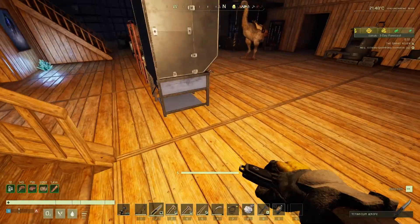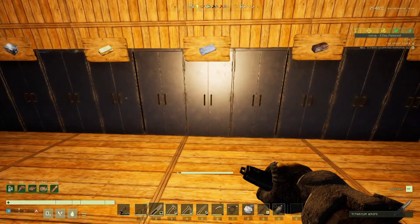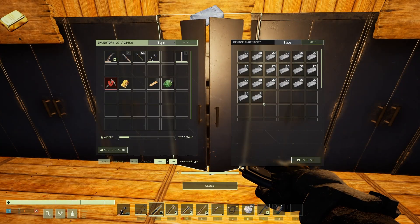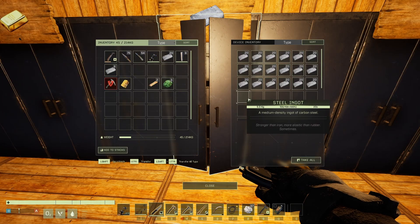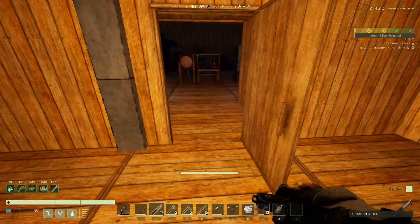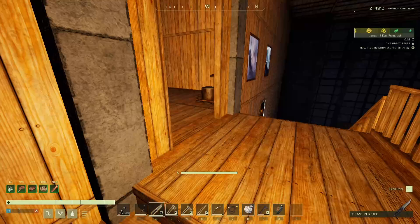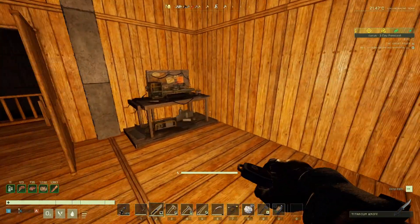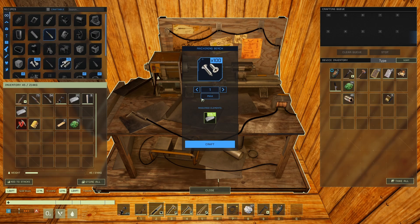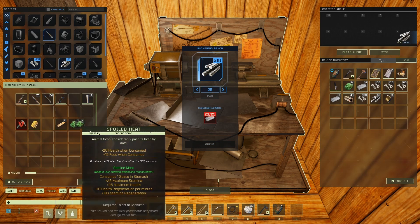I need to get these going, so I need some screws. I'm going to come up here — have I actually got any screws? No I haven't. I'm going to need some rebar as well anyway so let's get some steel. I have been working on steel as you can see. I'm going to do five lots of nail screws — that should be fine. I'm going to do four of those and get some more rebar as well because we are going to need the rebar.